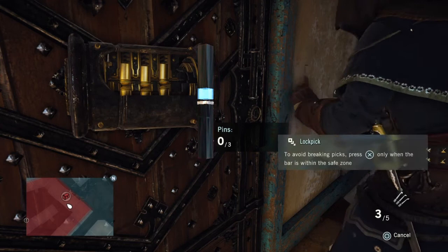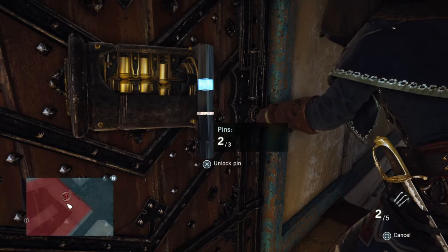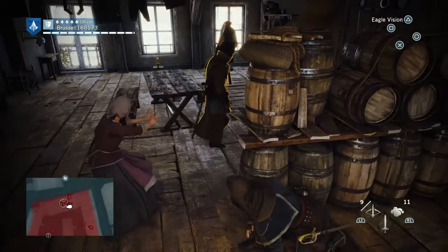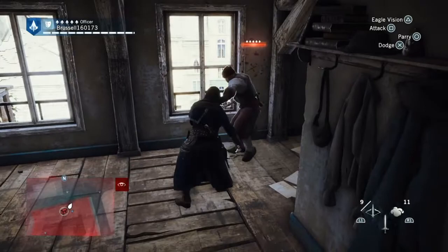Alright, get in the zone, here we go. There's the three pins done. So go in here, get ready — you have to kill guards. They're good fighters as well, these guards. He doesn't just fall down after a couple of slices; you have to really work at it.